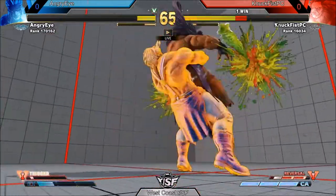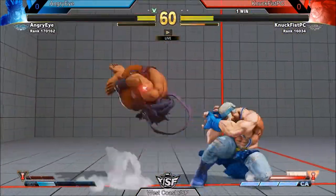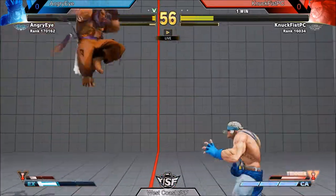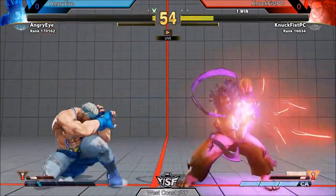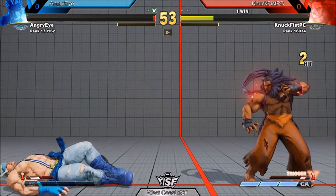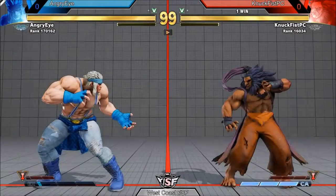That time the airstrike parry works out for Angry Eye and he's working on a stun. Nut Fist's V-trigger activates to get that down — trying to chip out the last bits of life out of Angry Eye, and catches him with the fireball. That brings it to match point — final round.